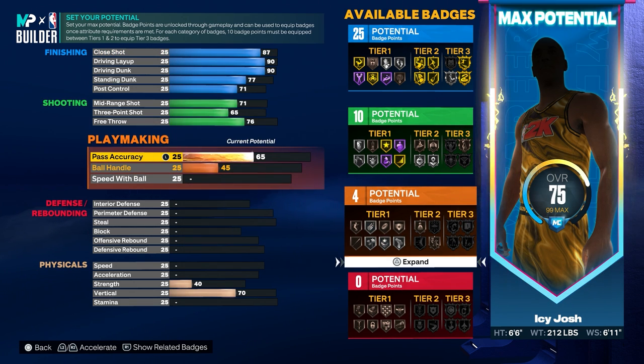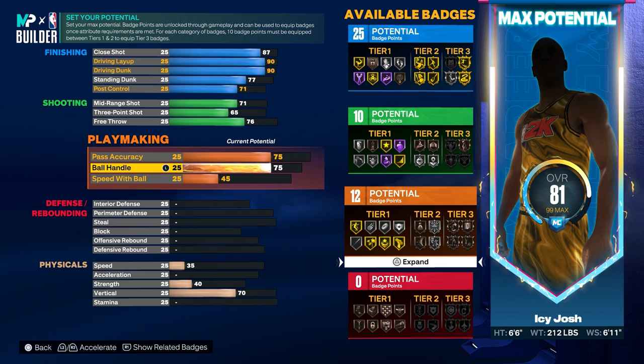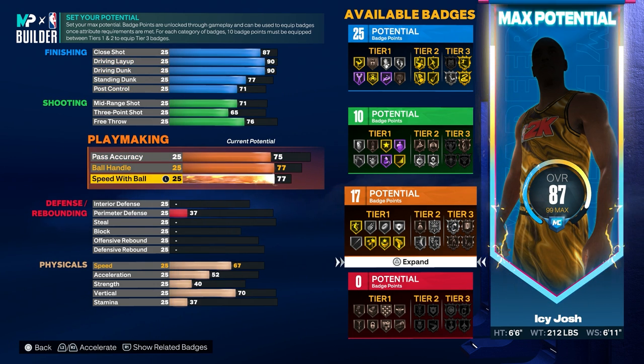For the playmaking, you want to put the pass accuracy to a 75, the ball handle to a 77, and then the speed with ball to a 75.